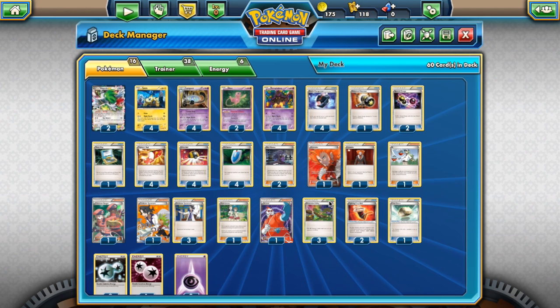Important cards like Dimension Valley that a lot of Psychic decks use — stuff like Mega Mewtwo wouldn't really use Dimension Valley because you want to add more energy, not attack with less energy. Usually you won't be trying to use Psychic Infinity with just one energy on your Mewtwo.